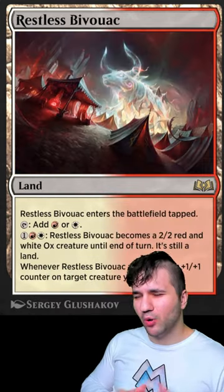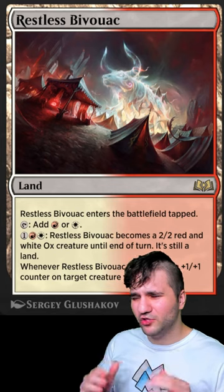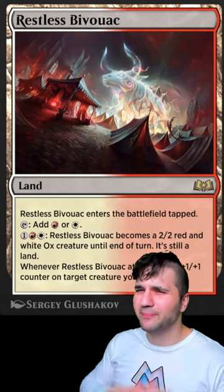Next I'm gonna go with the Boros land at number four, because Boros really wants all their stuff out really fast, so if you have to put this in tapped it really hurts them.